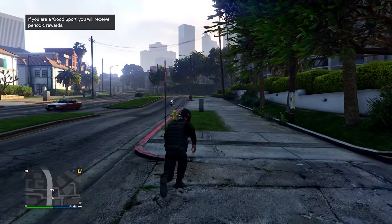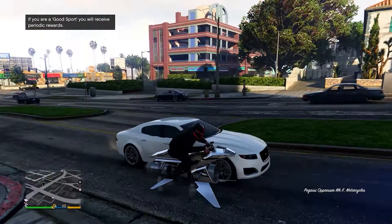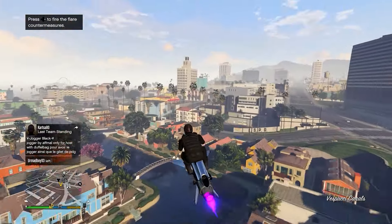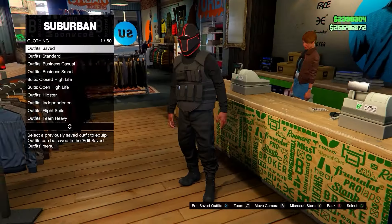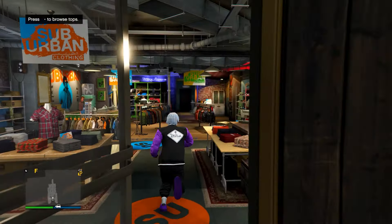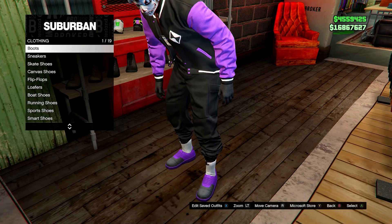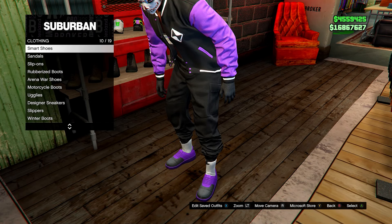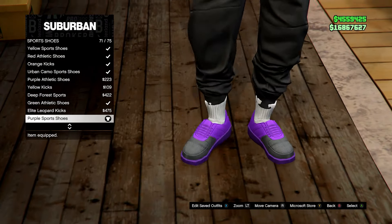When you load in, go to any clothing store and save this outfit. To start building the outfit, equip your black joggers — or purple joggers if you have them, or any other black or purple pants. Then go to Shoes, select Sports Shoes, and equip the purple sports shoes.